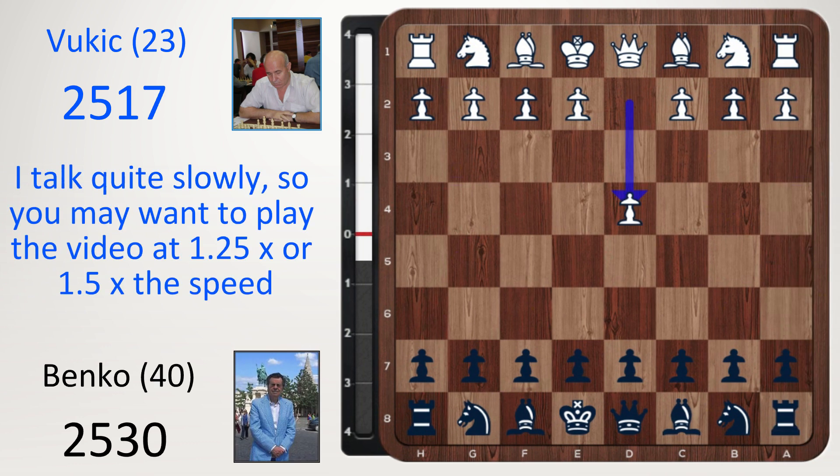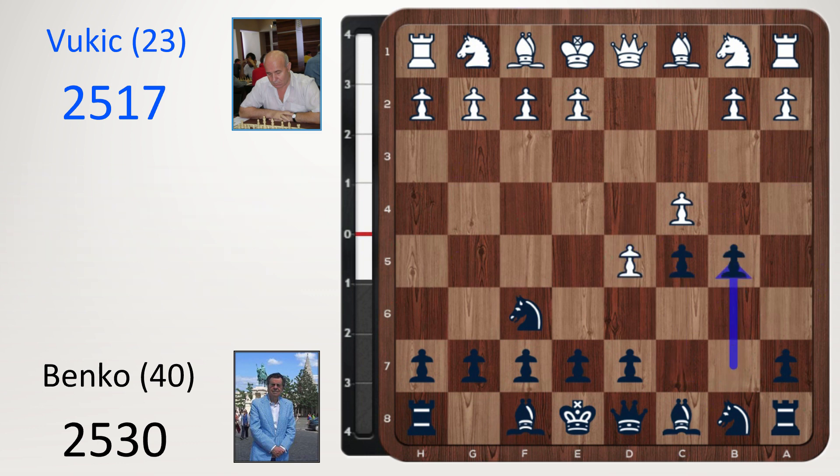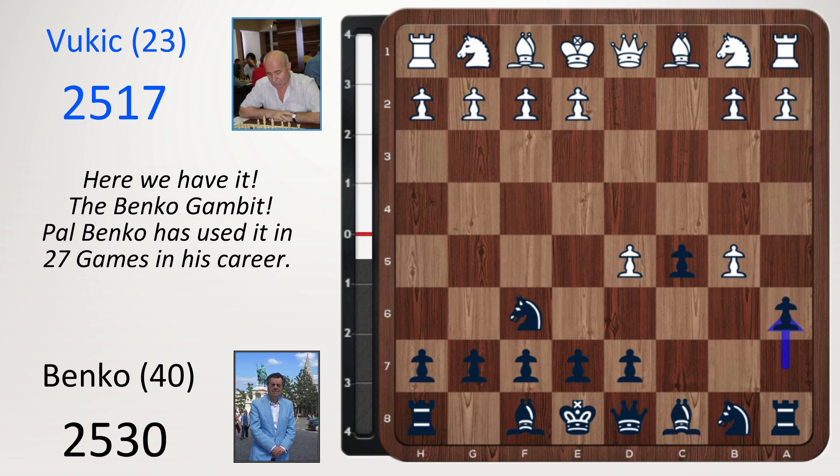The game began d4, knight f6, c4, c5, d5, b5 — the Benko Gambit. After white captures on b5, a6. Pal Benko has used it in 27 games in his chess career with the black pieces. B takes a6 and bishop takes a6.